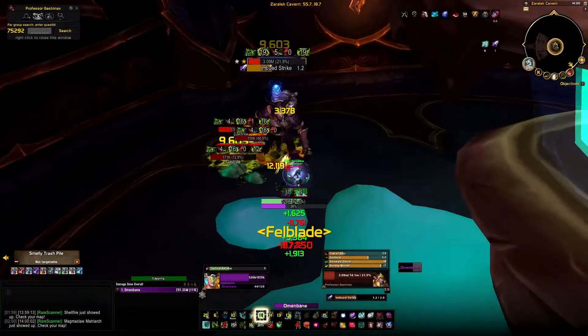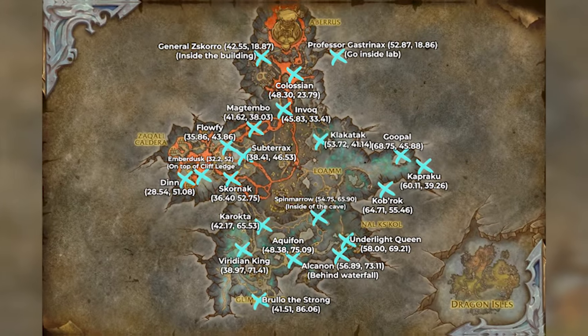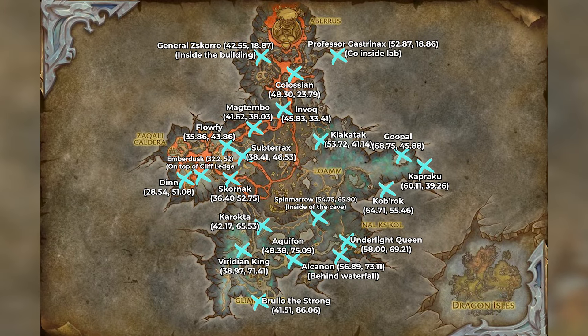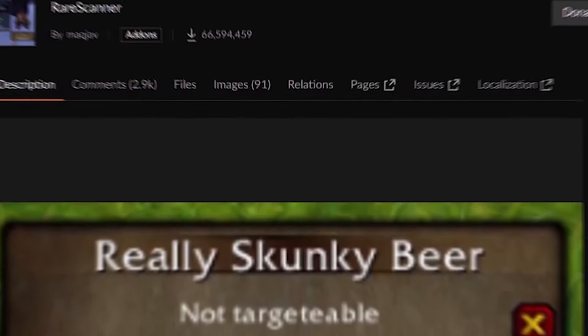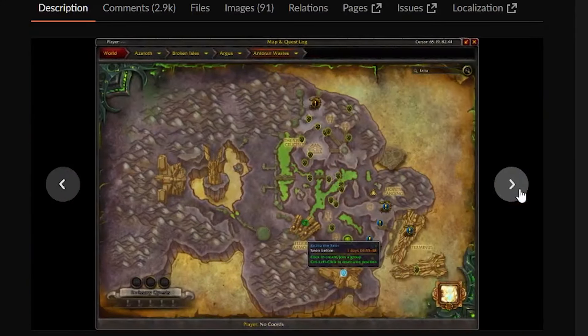Bring guildmates or look for people over at the premade group to make a custom group for hunting rares. On the map right now, I'll be showing you every special encounter that you can get. I'd suggest you turn on War Mode to help find them, and get yourself the rare scanner add-on made by Makjav to help track every special encounter — whether they've just spawned or to see if you've already done them.